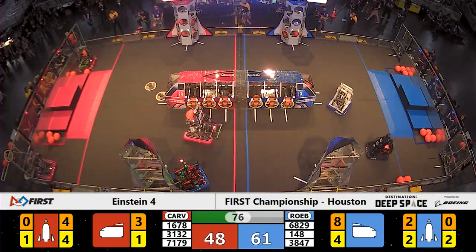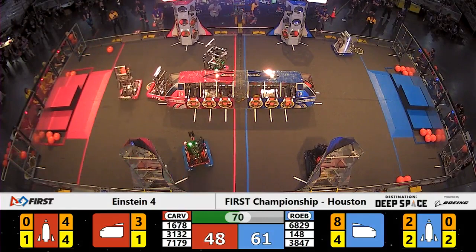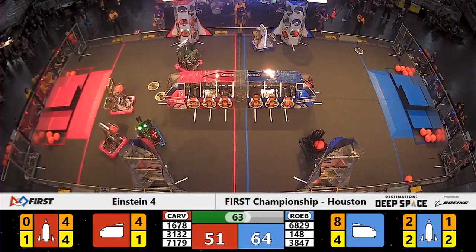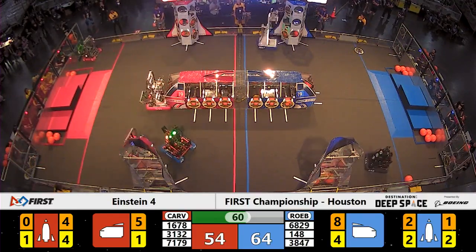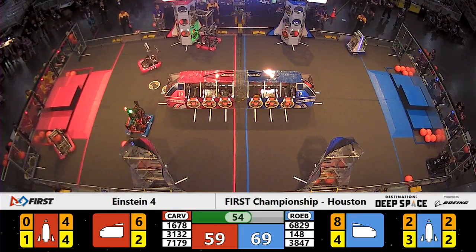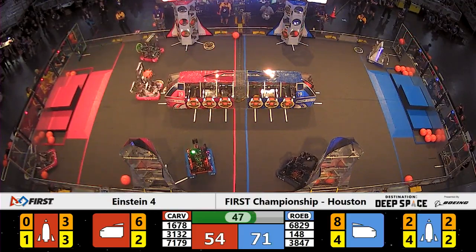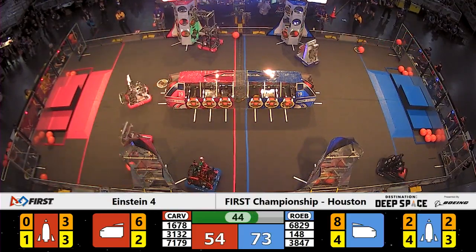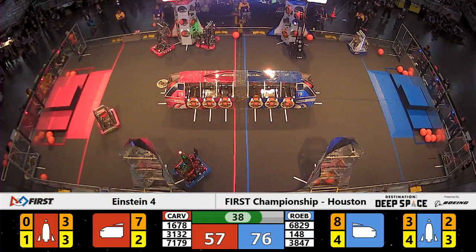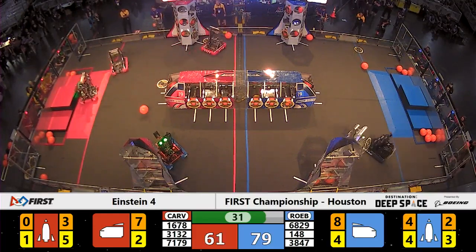One of the Red Alliance rocket ships already has four of the cargo hatches ready for liftoff. Team 1678 working on the cargo ship. All eight hatches for the Blue Alliance in the middle of the field have been completed. Team 3847, Spectrum, will now turn their attention to the Blue Alliance rocket ship. They and their alliance partners, Team 148, continuing to do work on the Blue Alliance rocket, scoring two points for each of those hatch panels being placed as long as they stay at the end of the match. 40 seconds away from the buzzer. These robots are moving back and forth, not a lot of defense being played — really none at all.